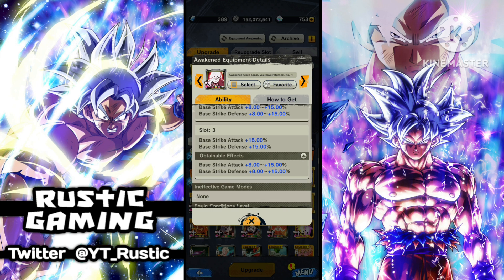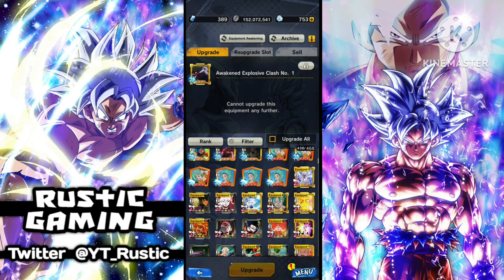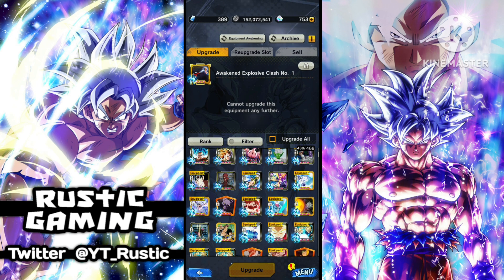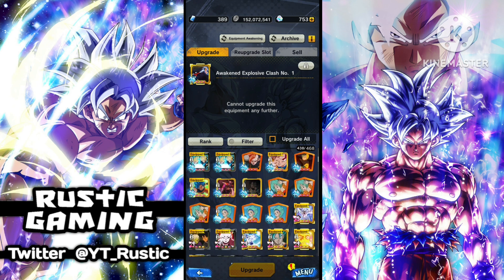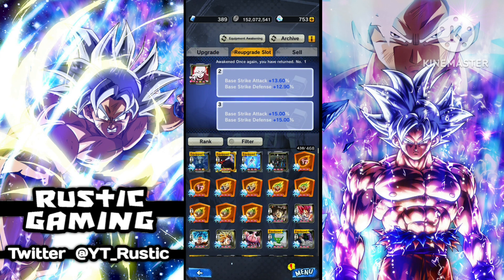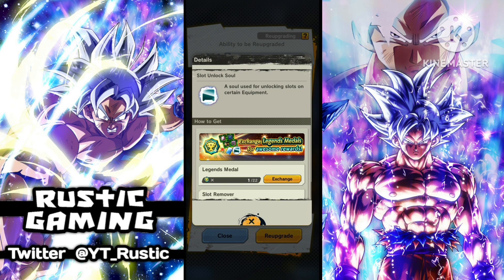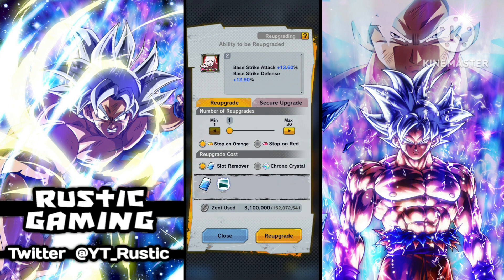It's hard to get that 8 to 15 percent range — I did get pretty lucky here. Now I can show you the best way to do it. What I usually do — I haven't got that many slot removers at the moment — you're going to re-upgrade the slot. There are two ways: you need the slot unlock ones, and you can either stop on red or stop on orange; either one is a good idea.